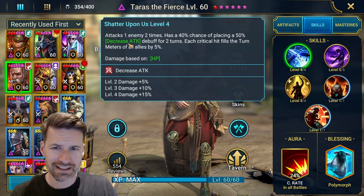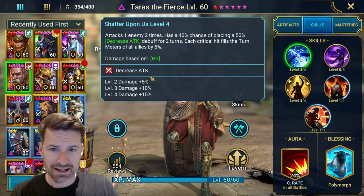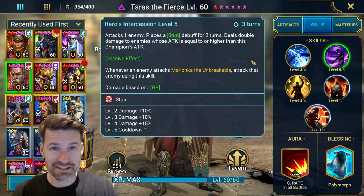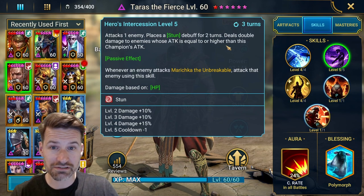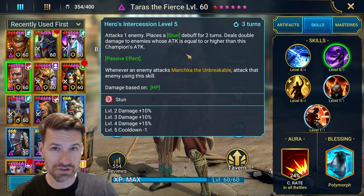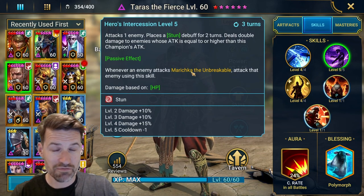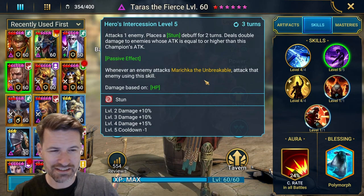Quickly going over his kit — you guys probably know already. Double hitter, 40% chance of placing a decreased attack. His A2 is actually really good — hits really hard, attacks when he places a stun for two turns, and deals double damage to those enemies. So when his enemies' attack is equal or higher than his, he's going to counter attack them. And with Marichka on the team, it's every time. It's just amazing, incredible.